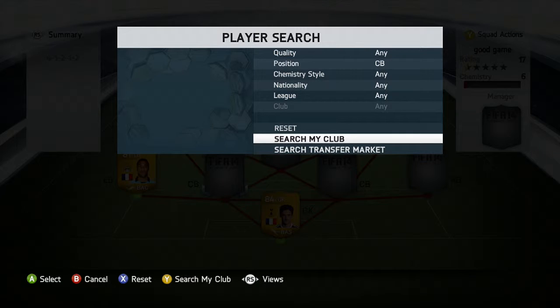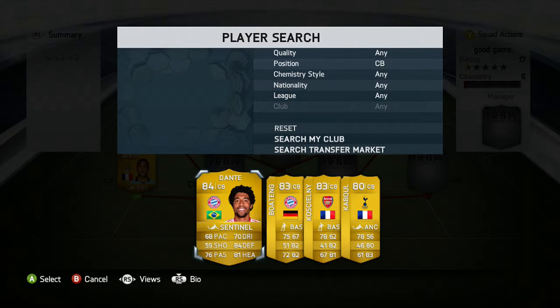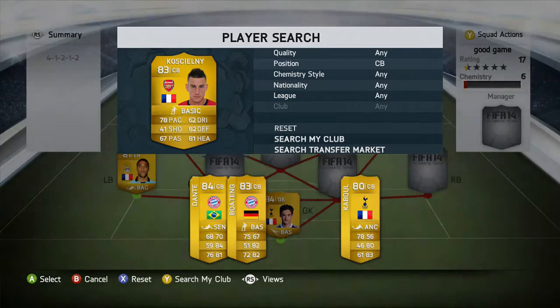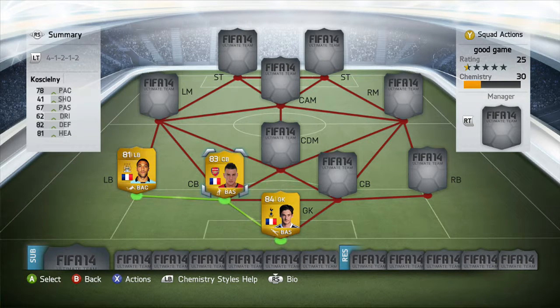Moving on to the first center back position, we are going with Koscielny — his upgraded version. You can get his downgraded version; there's not much of a price difference between them. He's got 78 pace, 82 defending, 81 heading — a really good player, and he gets the green chemistry link with Clichy and Lloris.